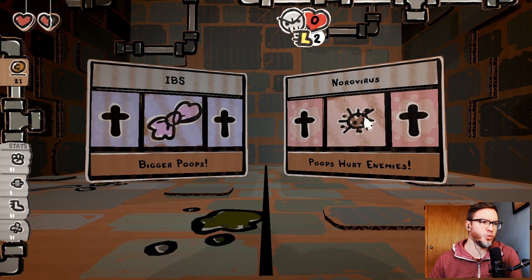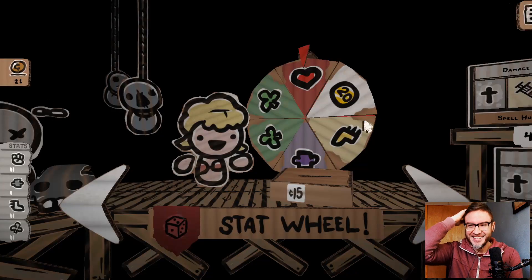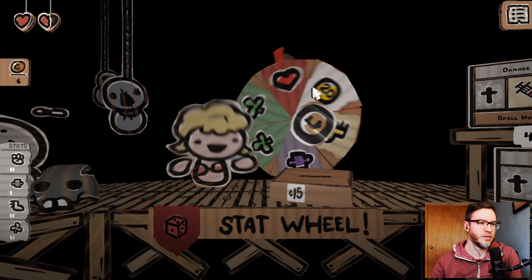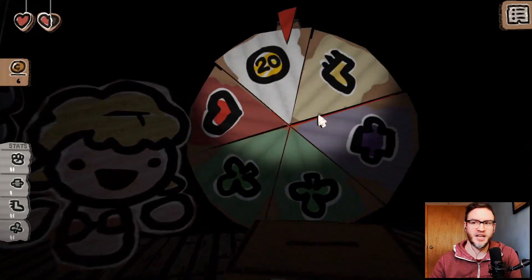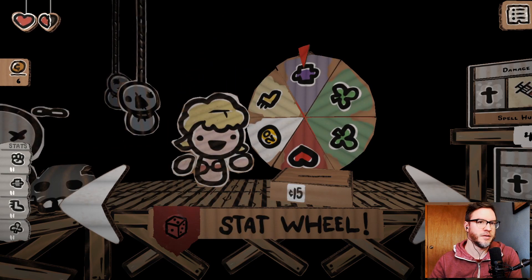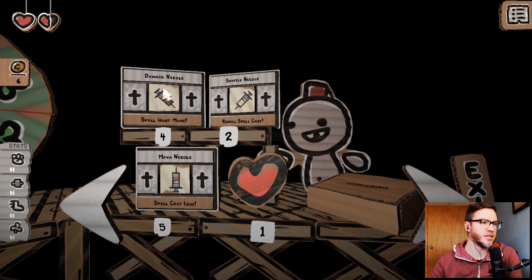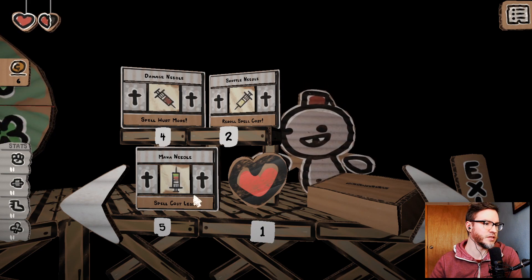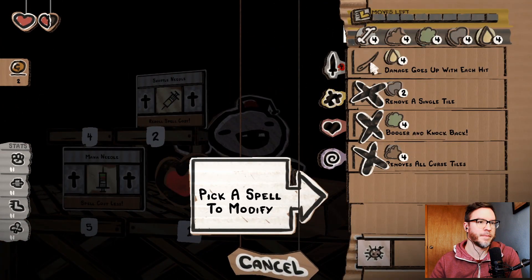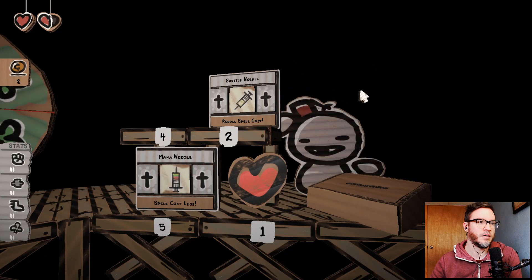Poop hurts enemies — or bigger poops. Let's go norovirus. Gross! I love this game. 15 cents to roll the stat wheel. I think there's supposed to be sounds right now but there's not. Puzzle damage up. Reroll spell cost. Spells hurt more. I do have six coins. Spells cost less. Let's go spells hurt more.